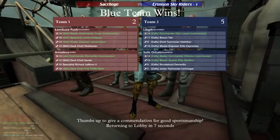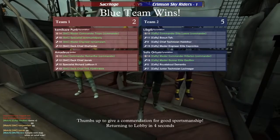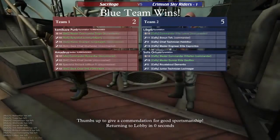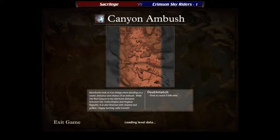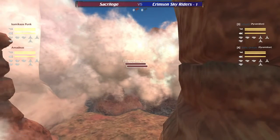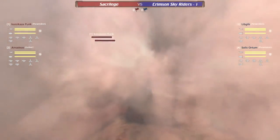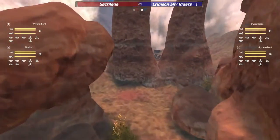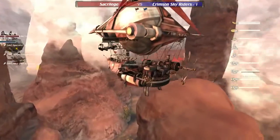Sky Riders using as much terrain to their advantage as possible — very well thought out by Sacrilege, but Sky Riders just managed to pull it out ahead of them. We're getting started here on Canyon Ambush between the Sky Riders and Sacrilege. If the Sky Riders win this one they move on to the finals to face the Gents; if Sacrilege pulls this back we'll go to match number three.